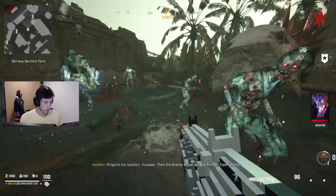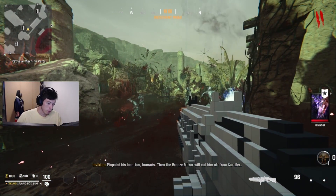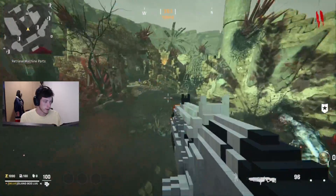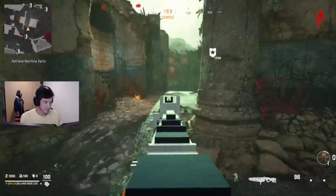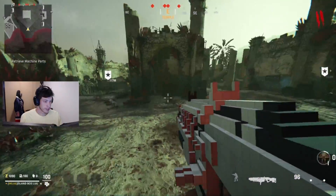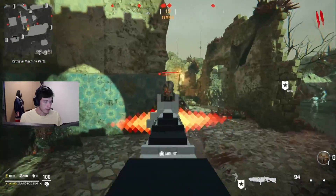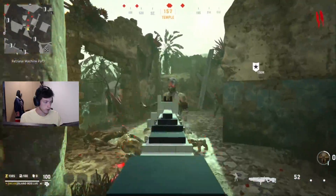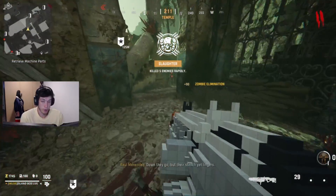If you're not familiar with Vanguard Zombies, this map is basically a map that came out earlier in the year — it wasn't a round-based zombie map. That was Terra Mephilda, I don't even know how to say the map names. But it was just like a sunnier version of this map, and what they decided to do was make it a round-based map, open it all up. I don't know if they've made any changes to it — they just added doors.